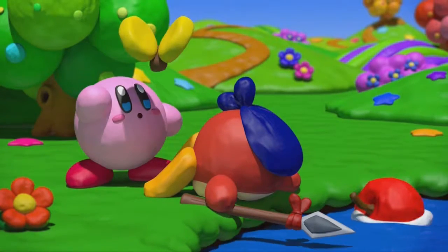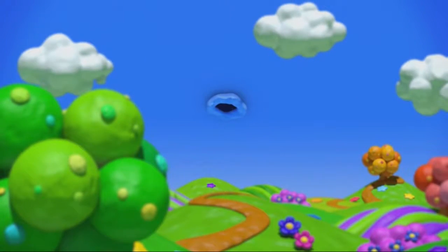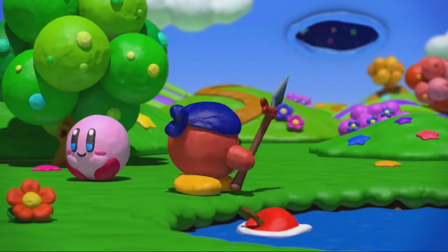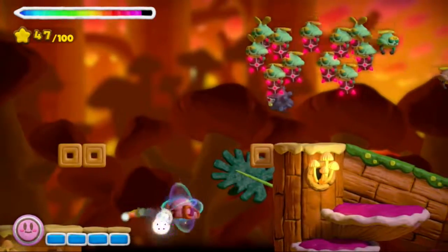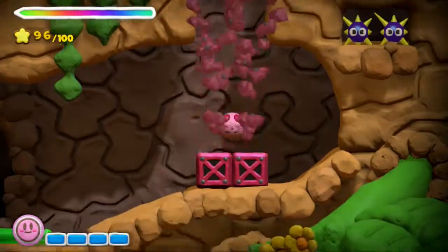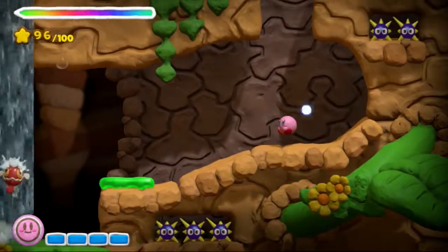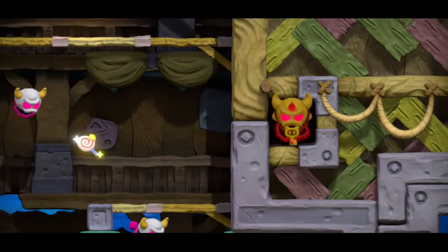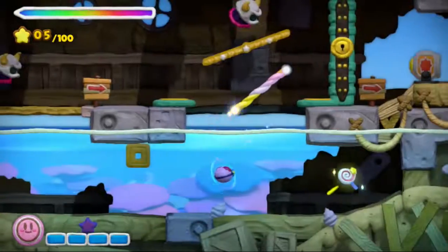For the first time in the series, Rainbow Curse utilizes a claymation style that works so well, it's a wonder it hasn't been used before. The general aesthetic of Kirby is even more lovable when it's all turned to clay. The handcrafted feel lends the game childish warmth, making it hard to get upset even when you die. Plus, Rainbow Curse never turns the look into a gimmick. There are small touches here and there, such as Kirby flattening out when he falls from a great height, or enemies forming out of clay in the background, but it's never overdone. These things only add to the charm instead of getting in the way.